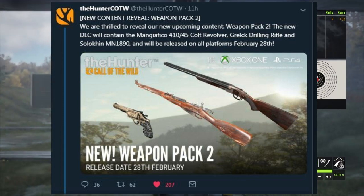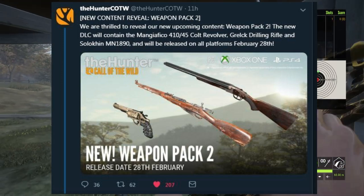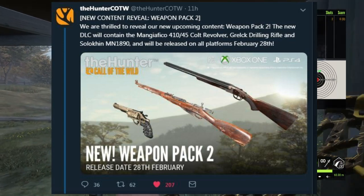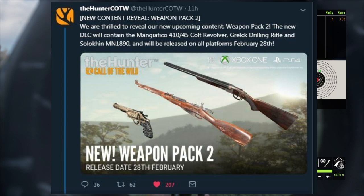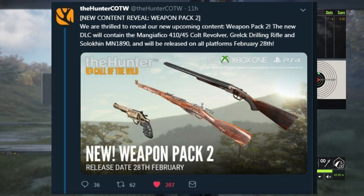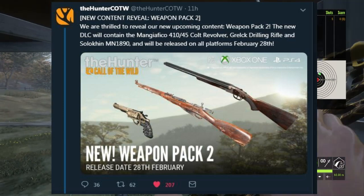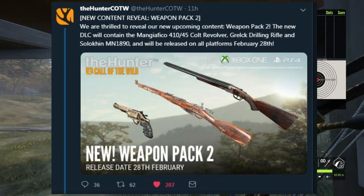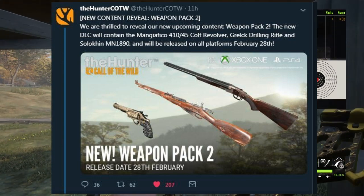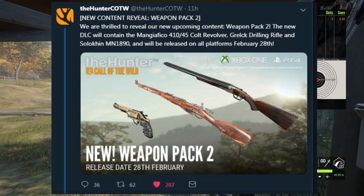Moving on to the middle weapon — that is the Sulkin MN 1890. I'm assuming the MN means Mosin-Nagant. So this is a Mosin-Nagant probably modeled in the 1890s. It looks like an 1890s weapon and I am very excited. This is the one I'm most excited for because it's a Mosin-Nagant. I am a huge fan of the Mosin-Nagant — that's probably my top three favorite firearms in the world, number one being the M1 Garand. The Mosin-Nagant is something a lot of people in the world still hunt with because they're perfect for deer hunting and stuff. They've got a huge history behind them and I love the Mosin-Nagant.